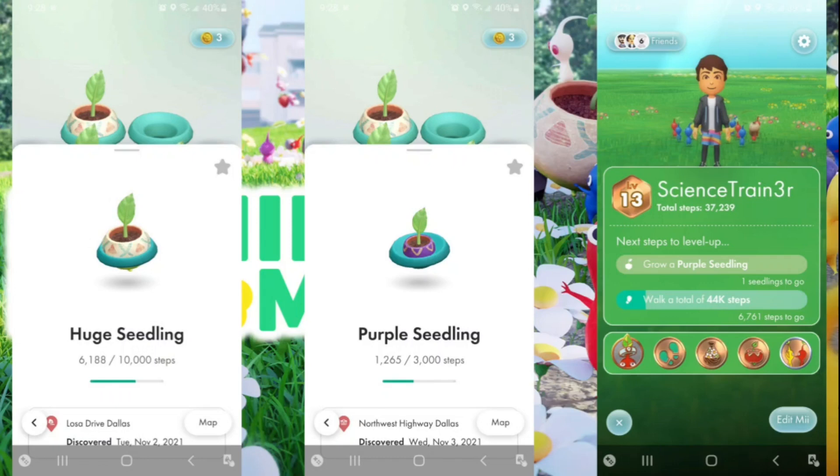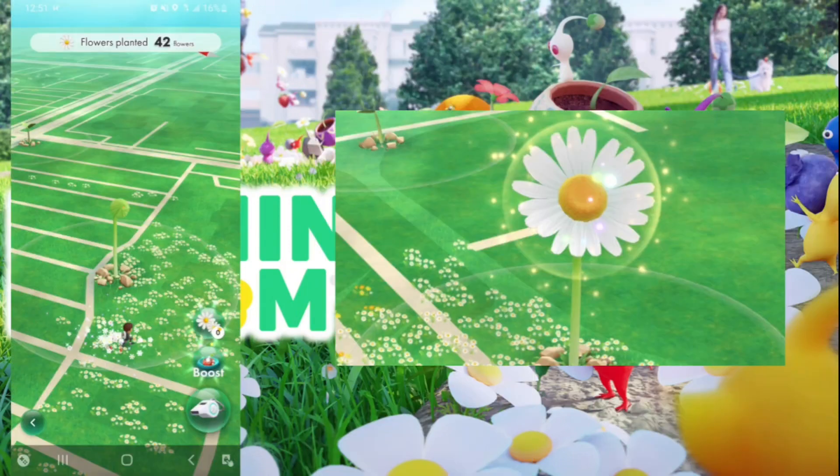For my level 13 requirements I needed 44,000 total steps to complete. Now at level 14, I need to do about 50,000–55,000 steps. That's how the level mechanic works.